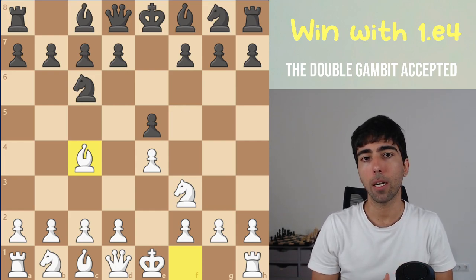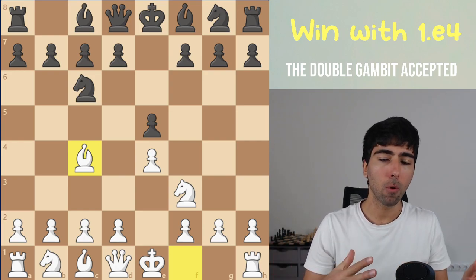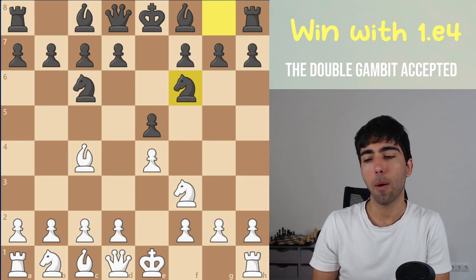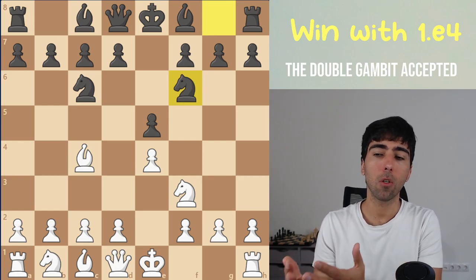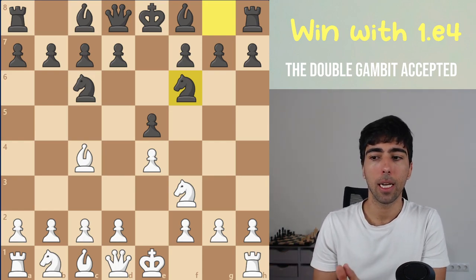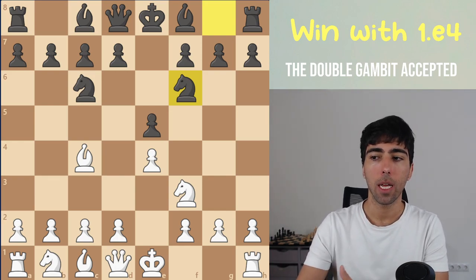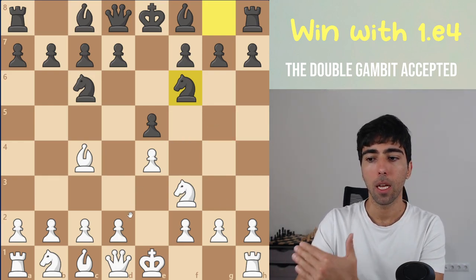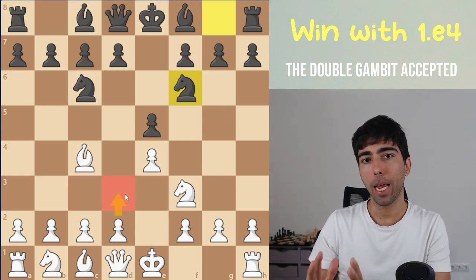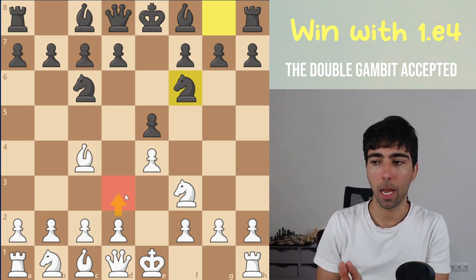In the last couple of videos on the channel — the Deutz Gambit video and the Max Lang Attack — we were focusing on Bc5, but Nf6 is equally popular and equally strong, so we need to know what to do against it. The most popular moves here are Ng5 — moving into the Fried Liver Attack targeting the f7 pawn — or d3, going into mainline positions, the kind of play you see the most at the highest Grandmaster level.